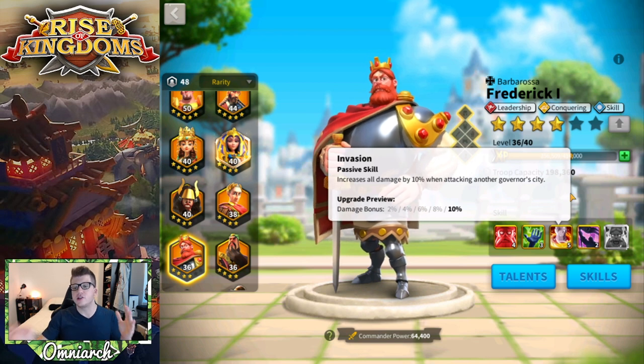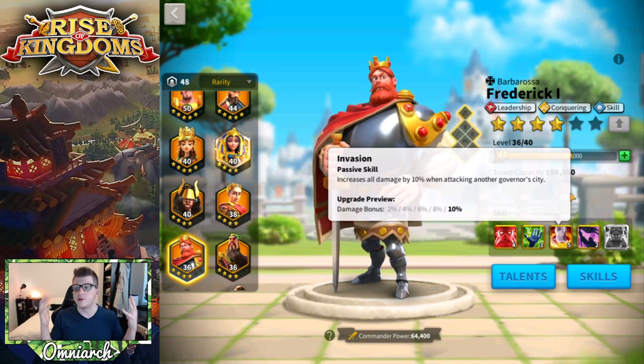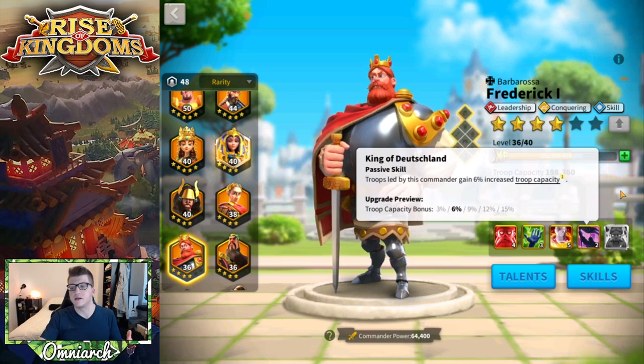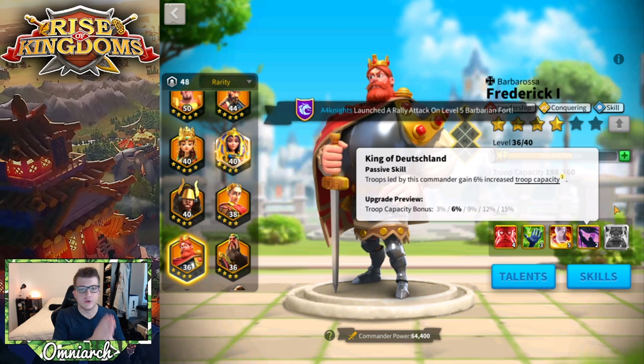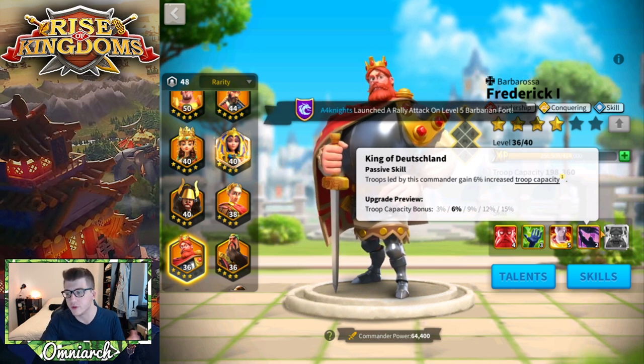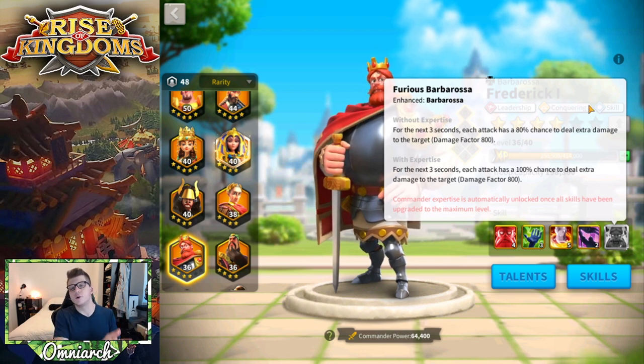His third skill, Invasion, straight-up increases all your damage by 10% when attacking a city. His fourth skill, King of Deutschland, gives troops led by this commander 15% increased troop capacity — one of the highest troop capacities in the game.